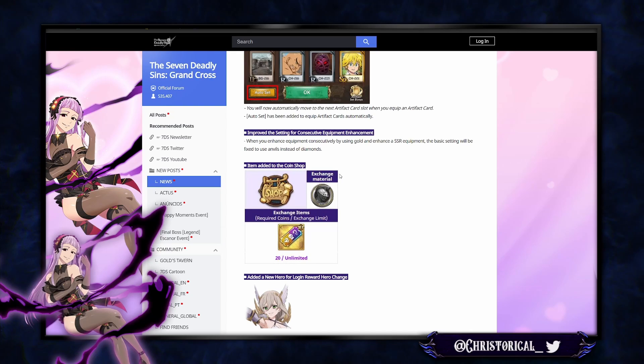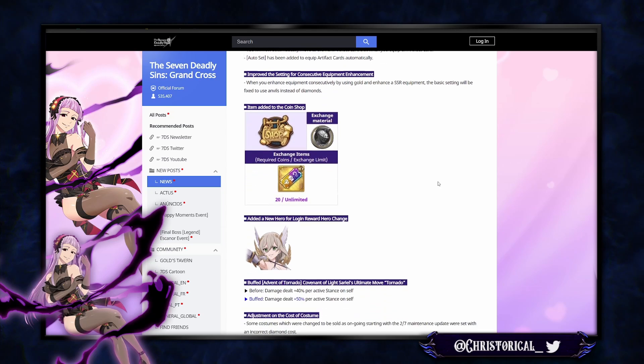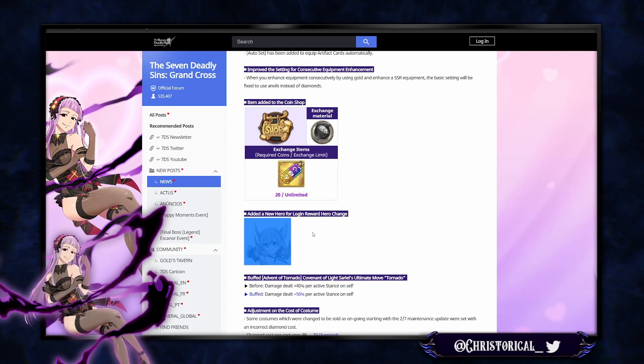Item added to the coin shop — they brought back the unknown tickets. Meg went to the draw and then the tickets left the coin shop, which made a lot of people upset. Also note that Meg is not a login reward unit — a lot of people thought you'd get a free Meg, but that's not the case. This ticket likely changes who welcomes you when you first open the game.